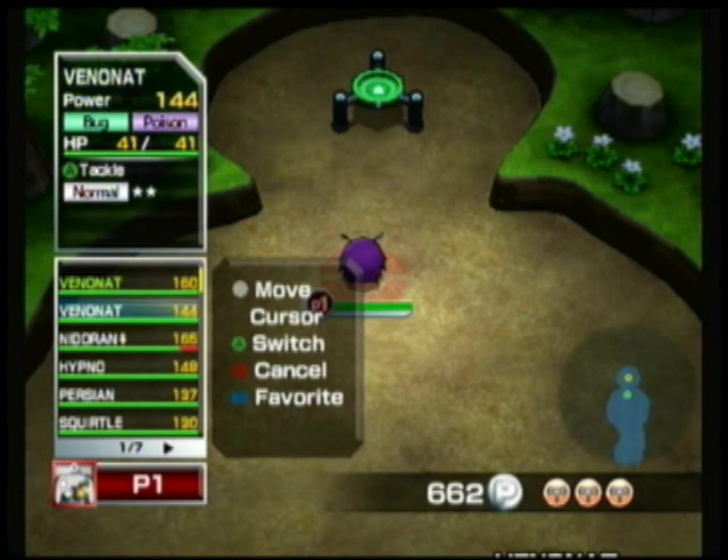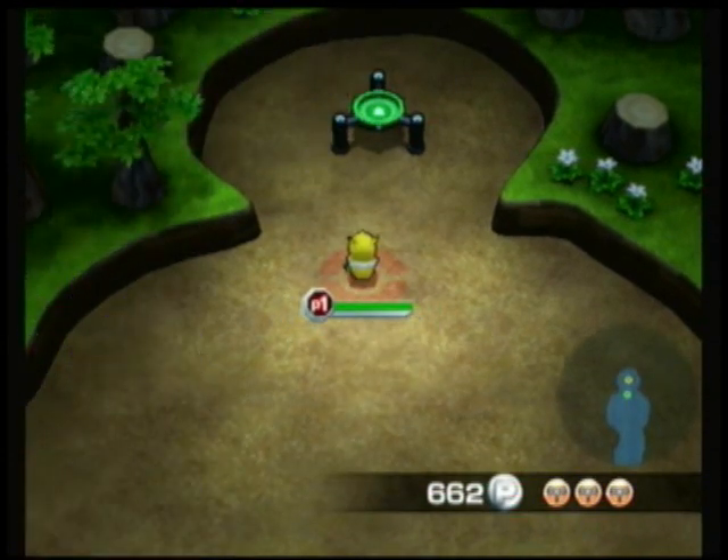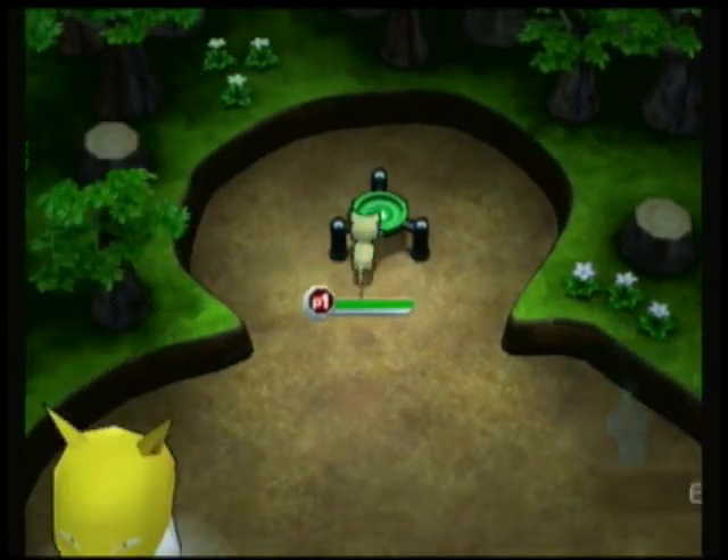I picked up another one, but that one wasn't that strong — it only had Tackle Attack. I switched back to Hypno for some reason, but I realized I didn't know why I would do that, so I switched to Persian.